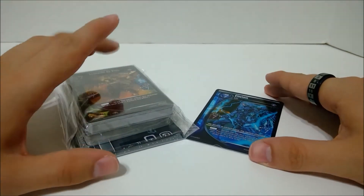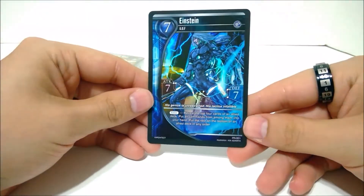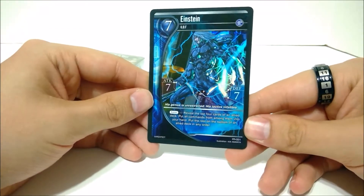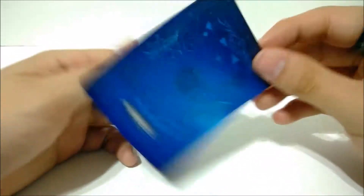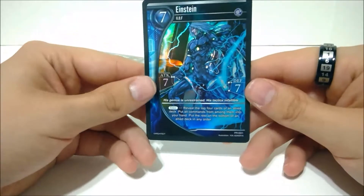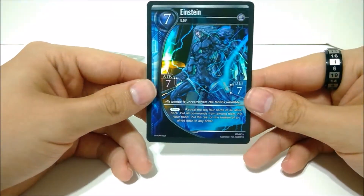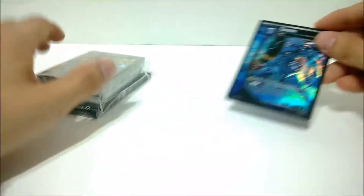They gave you two half decks to learn how to play the game, and a promo card of Einstein. This game is all about famous historic people, and that's all I know. The art is awesome — the foil is actually really good on it.